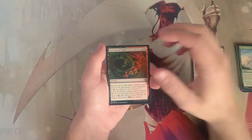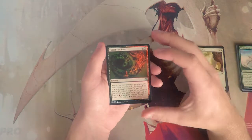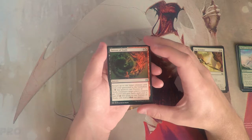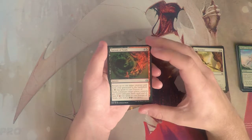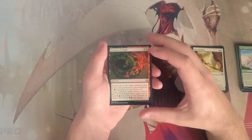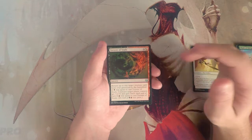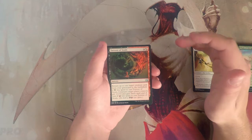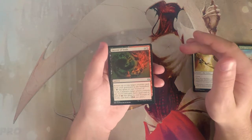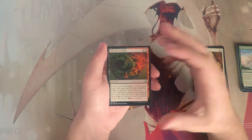Torrent of Souls is a sorcery for four and a hybrid black or red mana. It returns up to one target creature from your graveyard to the battlefield if black was spent, and gives creatures plus two plus zero and haste until end of turn if red was spent — tap both colors and you get both effects. This is obviously a hugely powerful card and definitely a reason to be in a reanimator strategy.